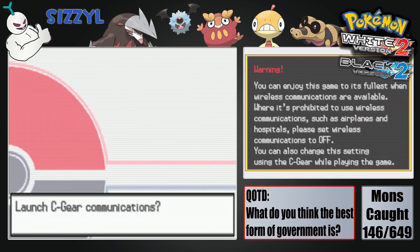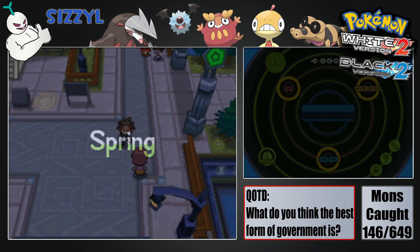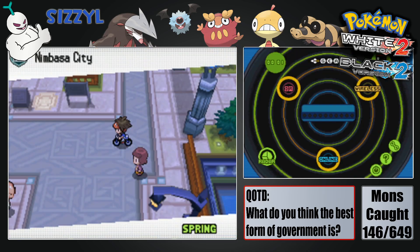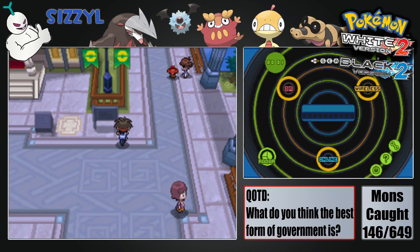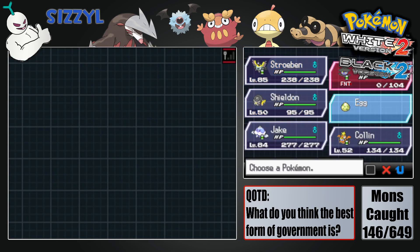Hey, what's poppin' guys? Sizzle here, back again with Pokémon Black and White 2 Live Dex. Last episode we did our usual trade-in swarm encounters, and I think we hatched another egg and picked up two more. We hatched another one and we traded for Sheldon.